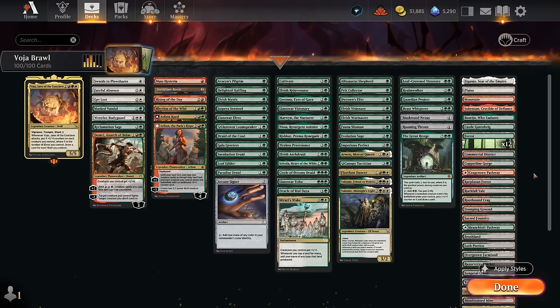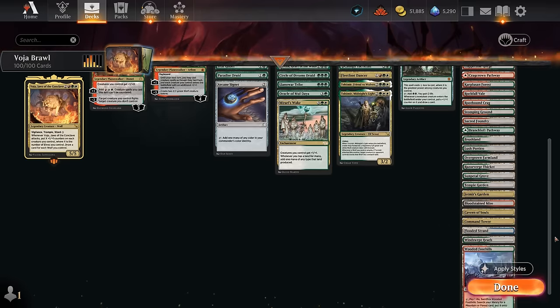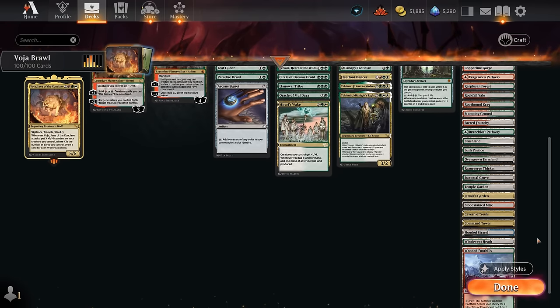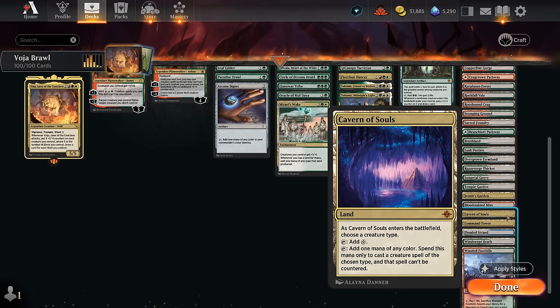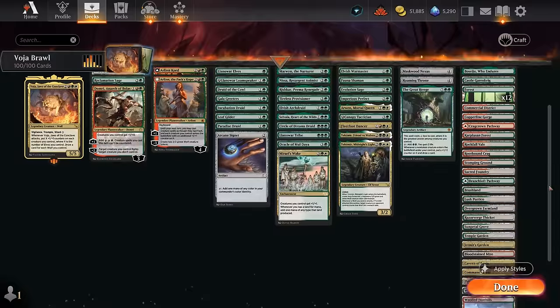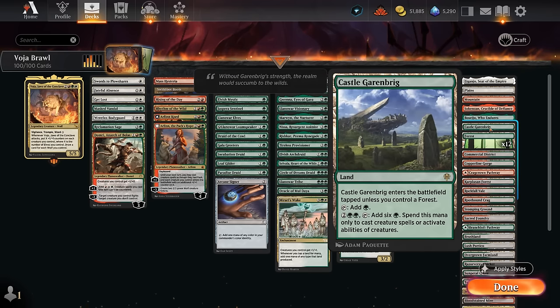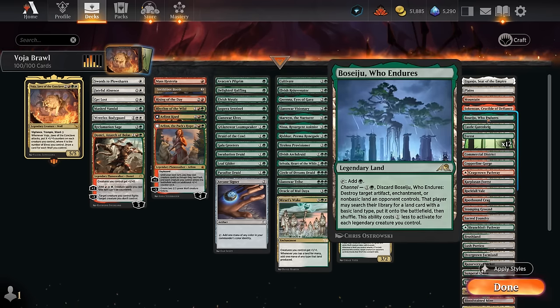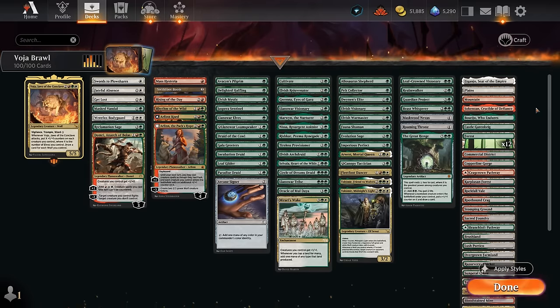Since the Surveil lands have basic land types, we can still search them up with our fetch lands, such as Commercial District and the Portico in white. We have a nice set of mana-fixing fetch lands and typical multicolor lands like Command Tower. Cavern of Souls, naming either elf or wolf, can also make our spells uncounterable. I avoid tapped lands since we're mostly looking to curve out — playing a tapped land early can hurt us — but Castle Garenbrick can still help, especially when paying for commander attacks. The channel lands provide free utility. That's our deck. Let's jump into some games.